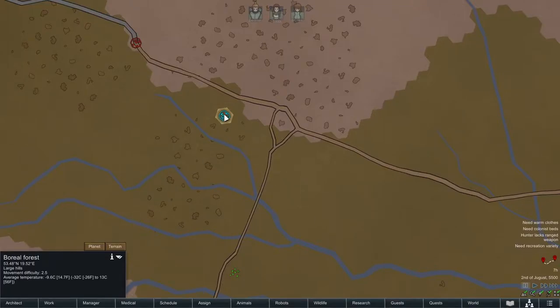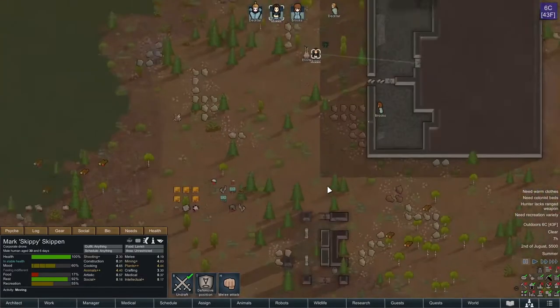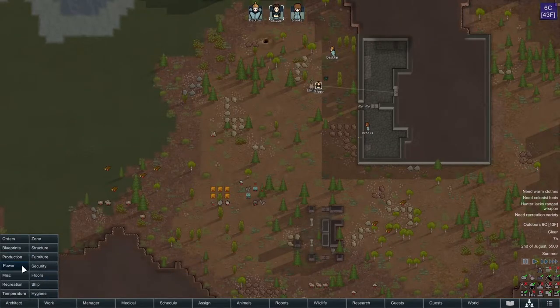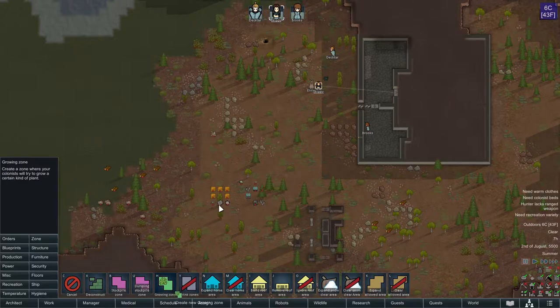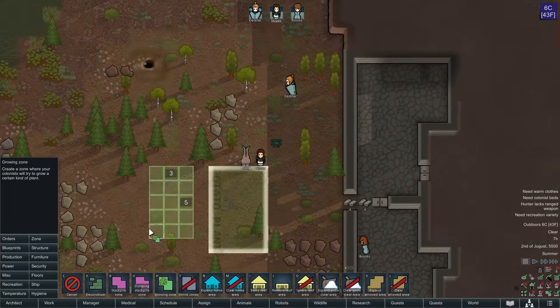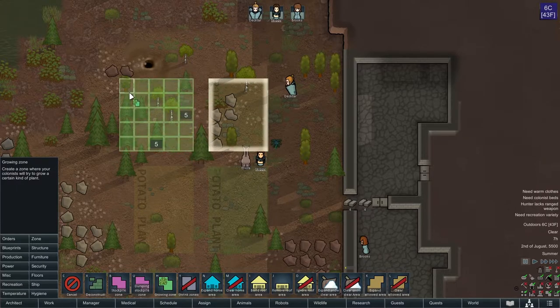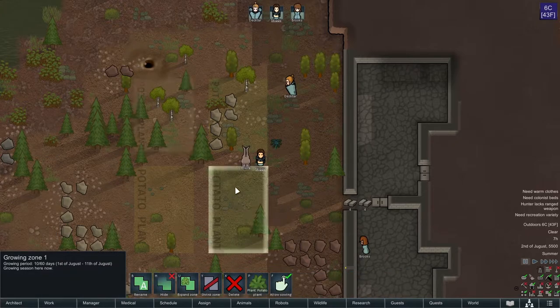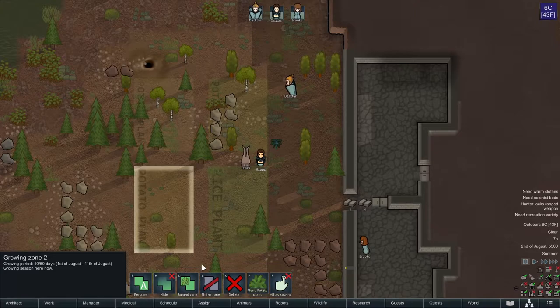If we take a look at our map terrain, our growing period is really thin — we've only got 10 days. So we need to start growing something quickly and try to maybe eventually get a hothouse going. Let's go ahead and set those up as soon as possible. I'm just going to put down a few little areas. I think potatoes and rice are more or less going to be what we go with. Let's get some rice in here, we'll do potatoes here, and then I'm going to turn these ones off — I want to get those planted first.